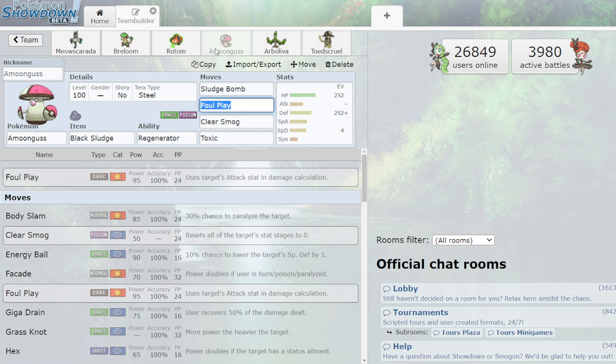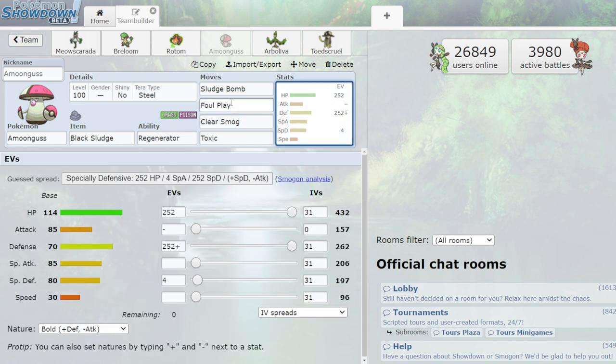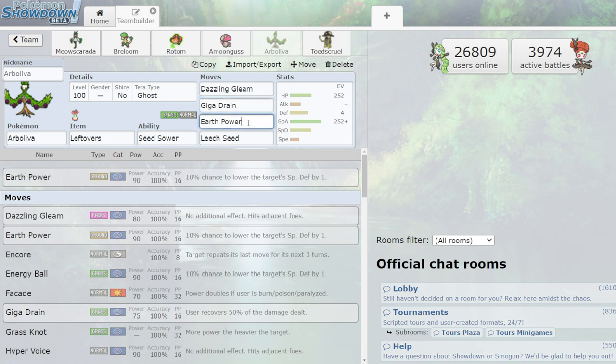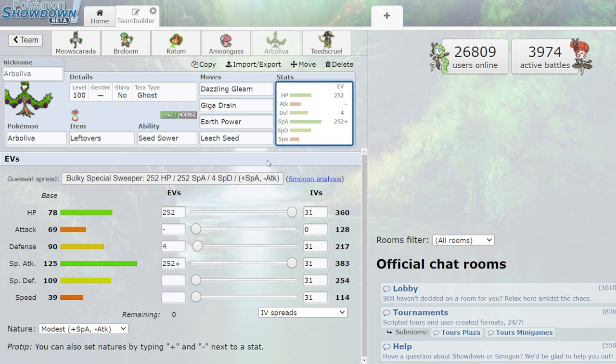Amoonguss for the defensive core: Sludge Bomb, Foul Play, Clear Smog to stop setup Pokémon, and Toxic. Pretty standard stuff, maxed out defense. Arboliva — I wasn't sure what to do with this one. You could do a Salt Vest set to make it a special defense wall with Giga Drain for recovery, or use Leech Seed. It has good coverage moves — Dazzling Gleam, Earth Power — and sets up Grassy Terrain for recovery.